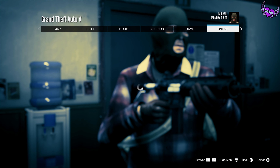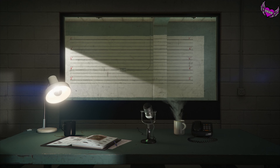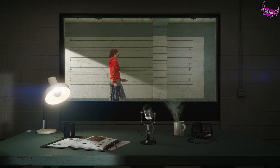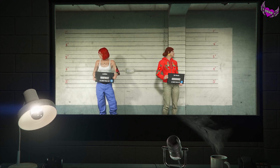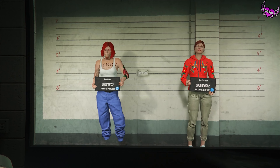Open up your pause menu again and go to online, then go to manage characters. For this outfit glitch, make sure that your female is in slot number 1. If you already had a character in slot number 2, delete that one and make a totally new one.